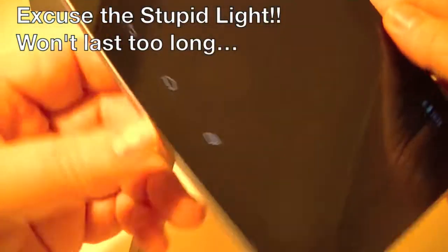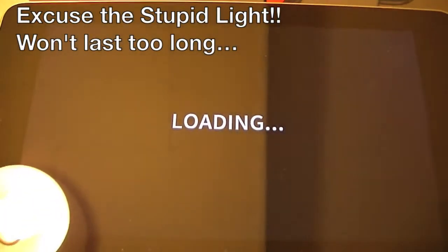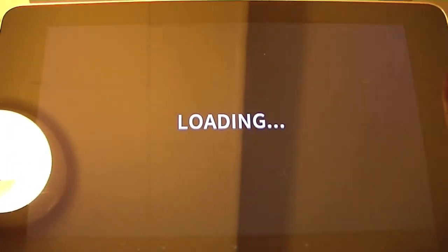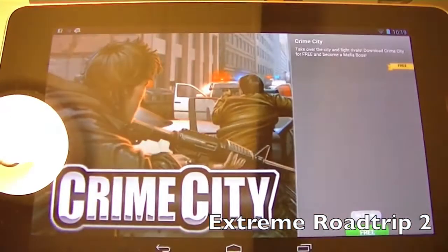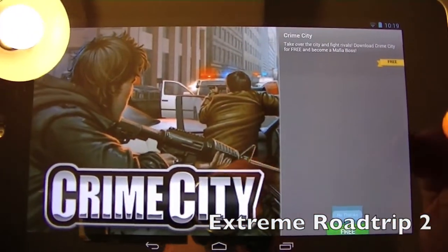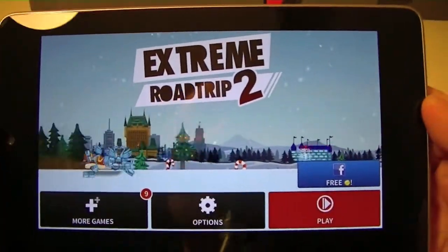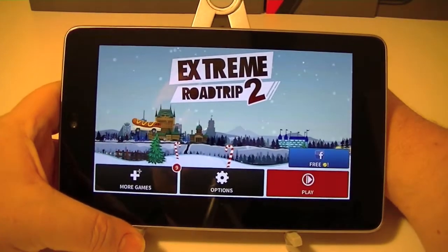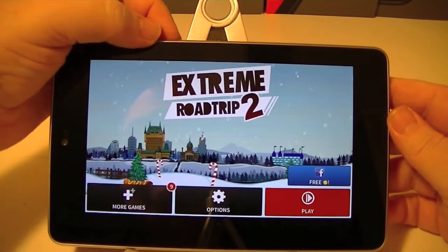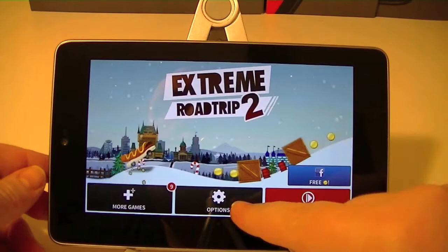We'll start with Road Trip 2 — it's Extreme Road Trip 2 to be exact. So it's loading up and this one you're going to like; it's similar to those ones where you just jump and you need to get away from people. So the options we have: more games from the developer, and other sponsor options.